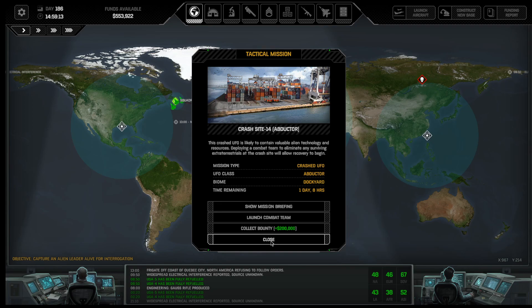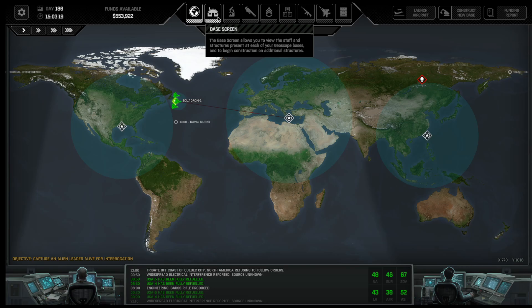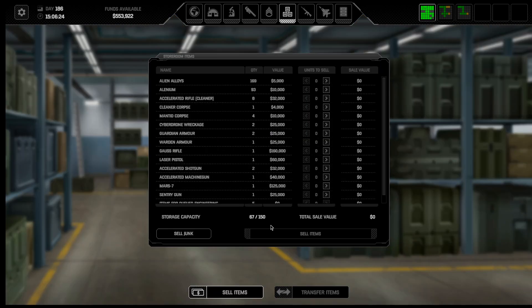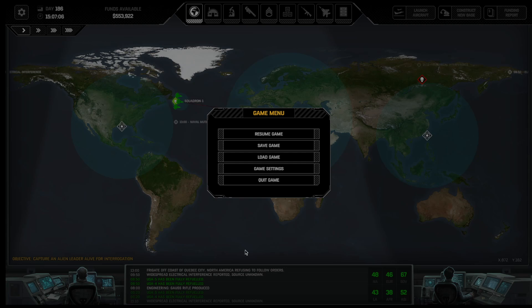We got to think about this - it's dockyards. I really hate dockyards. Where am I at for my rebuilds? Less than an hour. I need to look at my stores - I've got lots of room, so I can go get this. We won't build a team - we'll stop right here. We'll put in a cut here. I will build up a team, we will go on another abductor recovery mission, see if we can't get a bunch of stuff to sell with plasma guns and stuff like that.